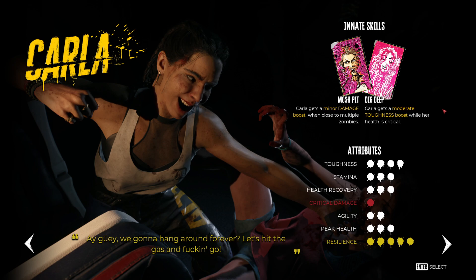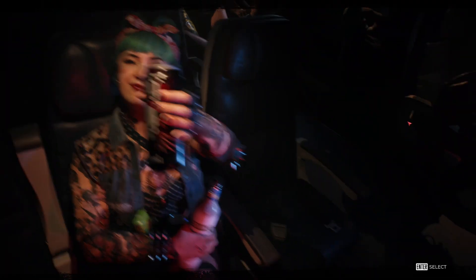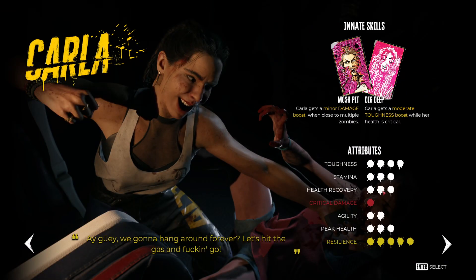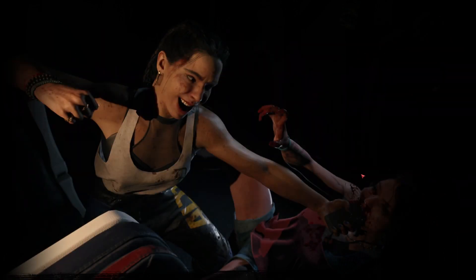We have Carla, who I'll be playing as — she's just all about going crazy, go nuts. Danny, who came in the trunk, causes explosions with heavy attacks and regains health by slaying multiple zombies. Ryan from the sexy fire department gets a moderate force boost when he blocks or dodges, and also gains health — very tanky but not for speed. We'll be playing as Carla; you cannot change your character mid-story.